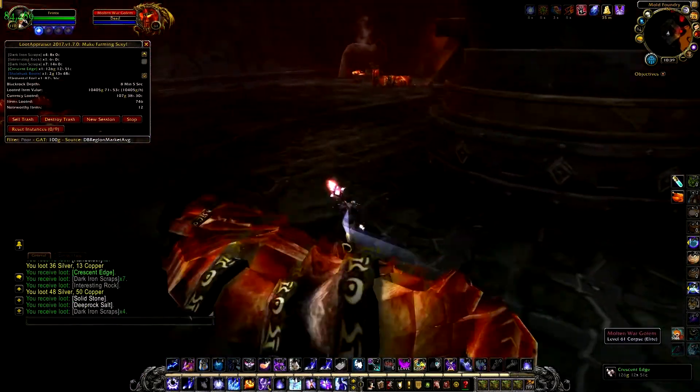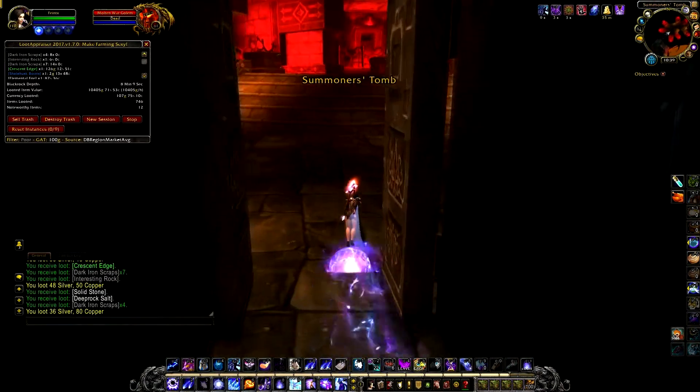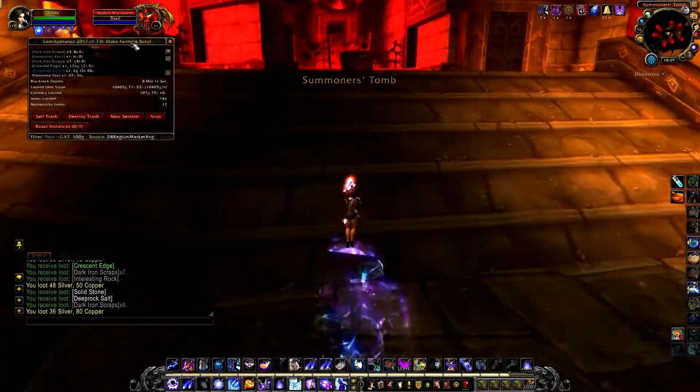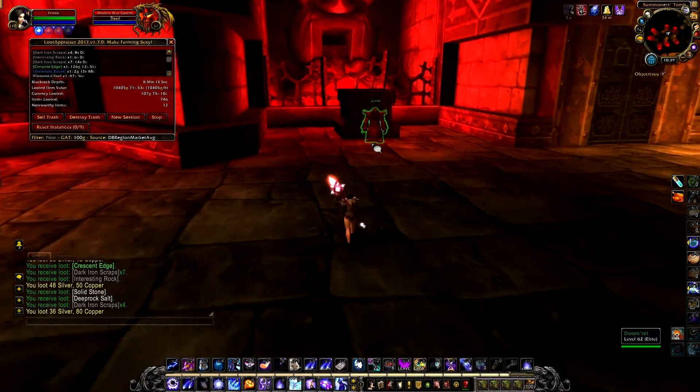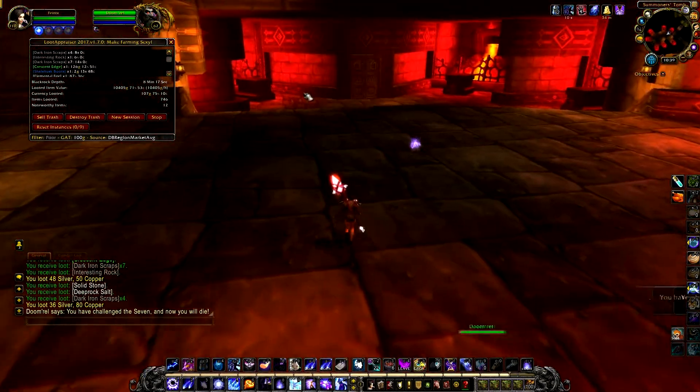This is the third time I used the Sky Step Potion. Talk to Doomrel to start the fight, and now just kill the seven bosses.